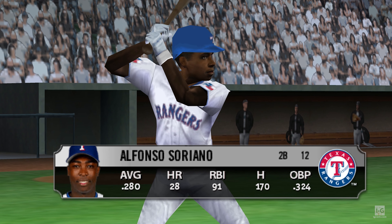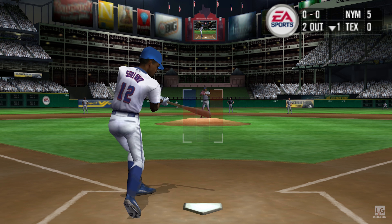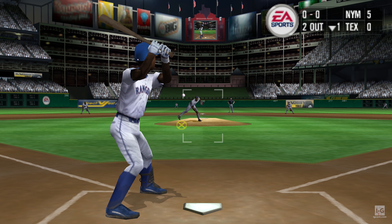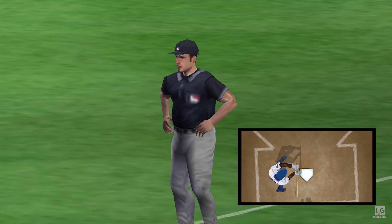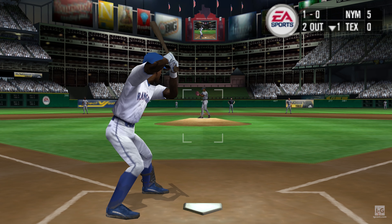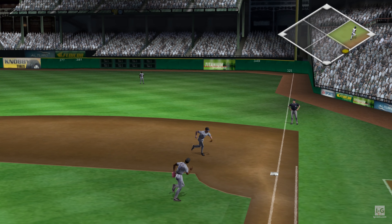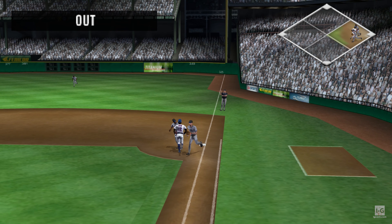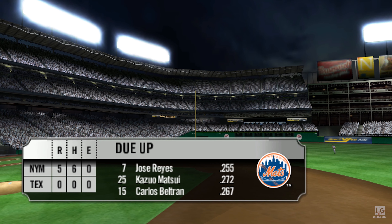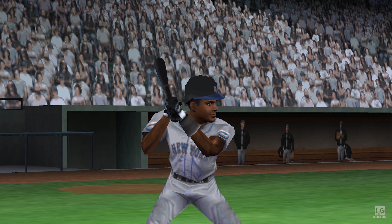Alfonso Soriano is an aggressive player — aggressive at the plate and aggressive on the base paths. They appeal to the first base ump, he didn't go — 1-0 count. Hit towards first base, Phillips fields the grounder. Martinez cruises through that inning, 1-2-3. The Mets lead the Rangers 5-0.